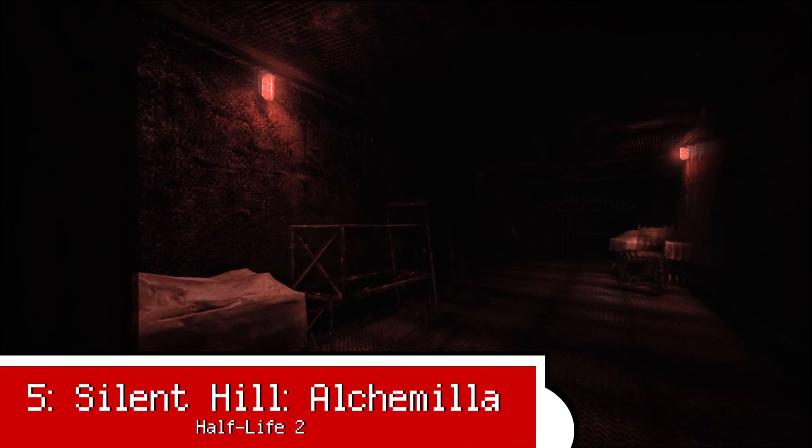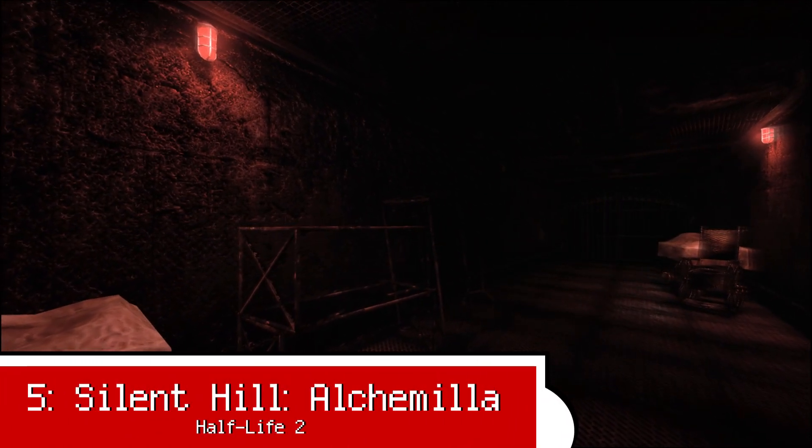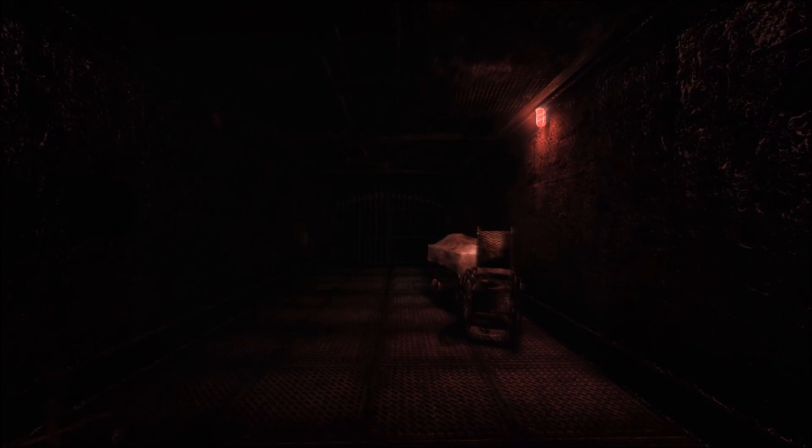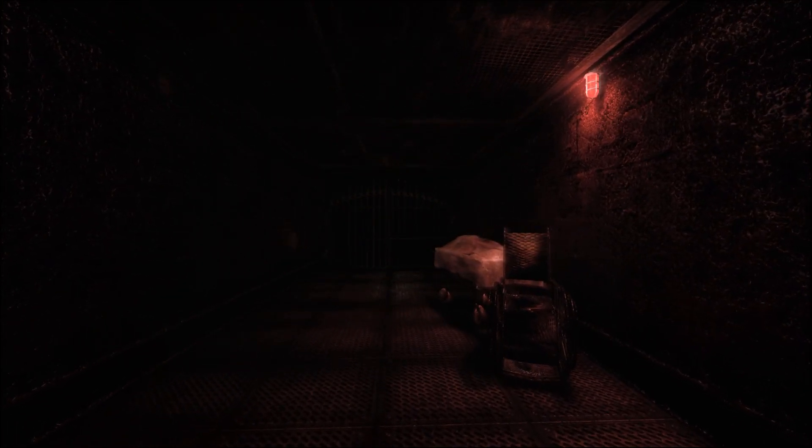Total conversions will be a running theme on this list, and Alcamilla is a strong starting point. Set in the classic Silent Hill continuity and taking inspiration from the games in that series, Alcamilla sees you exploring both common and uncommon environments, with the former always tinged with a sense of unease. Many throwbacks to Silent Hill tropes and enemies appear, and the sheer level of custom asset work in play helps sell this experience as something unlike anything else on offer when it comes to horror on the Source engine.